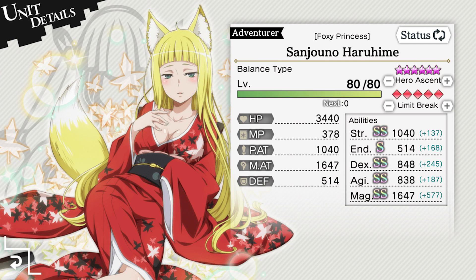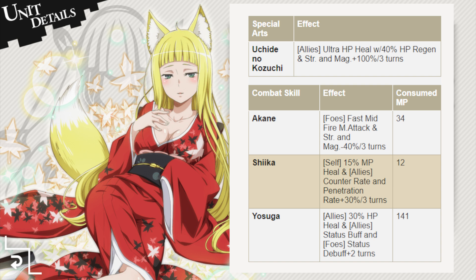Foxy Princess Sanjono Haruhime is a balanced character with a respectable magic stat of 1647 and has decent HP and endurance levels at plus 5, max hero ascension. Her special arts is Uchide no Kozuchi, an ultra HP heal, as well as a 40% HP regen that happens at the end of the turn, in addition to a crazy high strength and magic buff of 100% that lasts 3 turns.